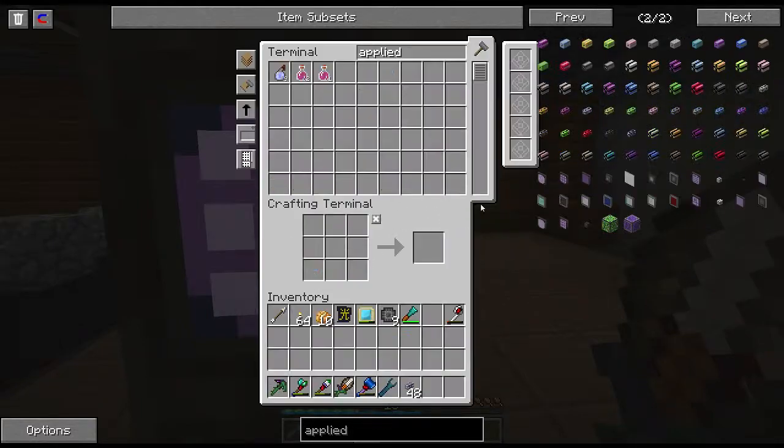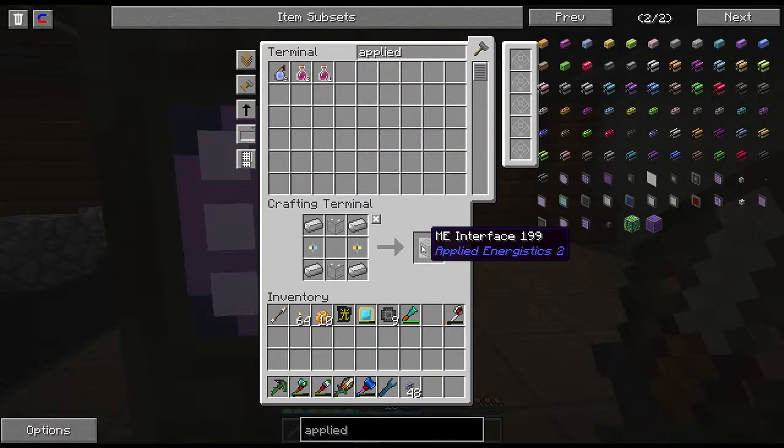The interface is also pretty easy — just some glass, an annihilation core, and a formation core. Boom.